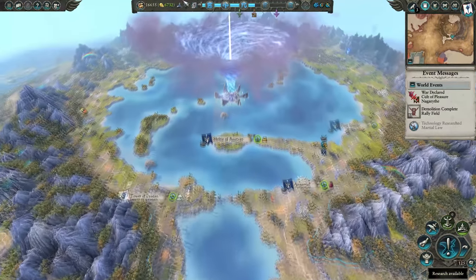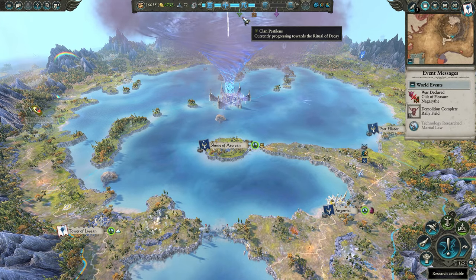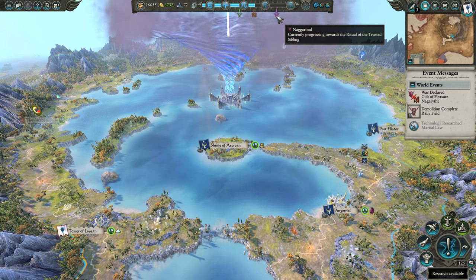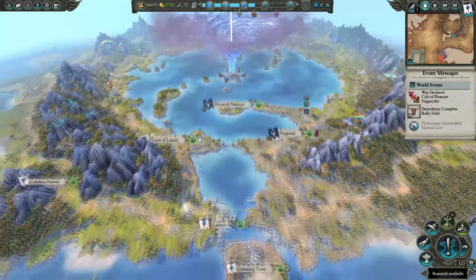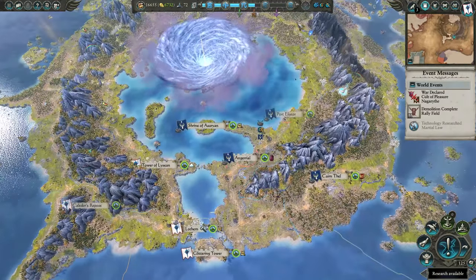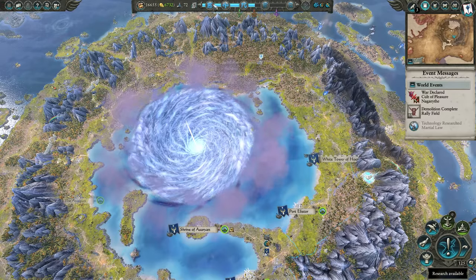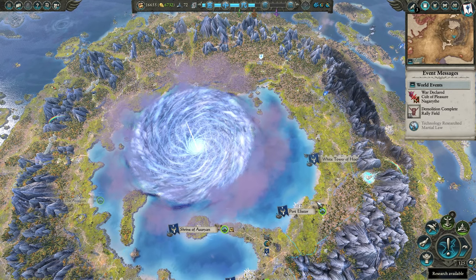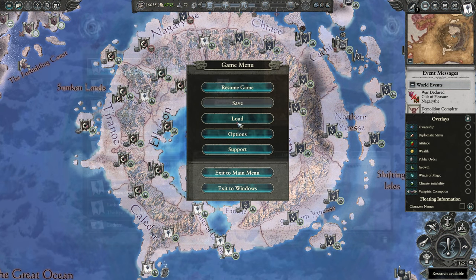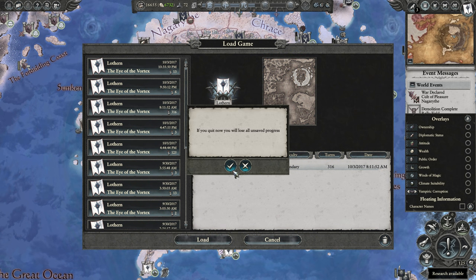Don't worry about acquiring Way Shards too early — it honestly doesn't matter too much. On legendary difficulty, focus primarily on building up your empire and building up at least four stacks to give yourself a proper defense from the south continent and to the west. The Dark Elves will gaze upon your lands and dedicate a full-scale invasion. The Vortex is essentially just not that important — you can take your time. Just keep in mind, the longer you take, the harder the enemy stacks are going to get.